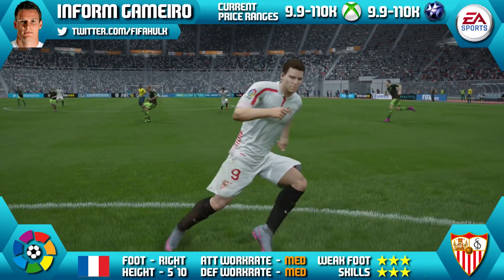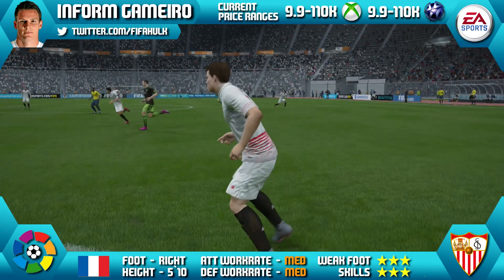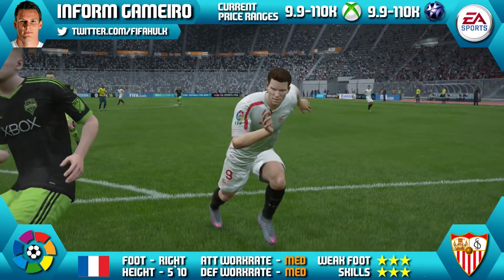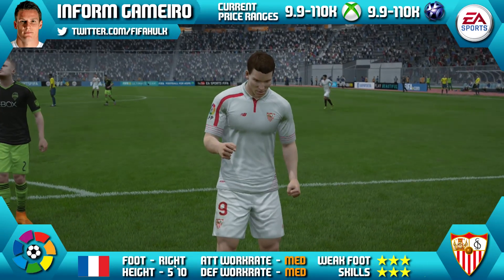You alright lads, so today we're going to be viewing in-form Kevin Camaro of Sevilla in La Liga BBVA. He's 5 foot 10 tall, right footed, he's got medium-medium work rate, 3-star weak foot and 3-star skills. His price ranges are currently 9.9k to 110k, and that is on Xbox and PlayStation as well.